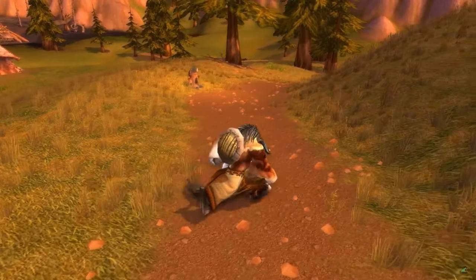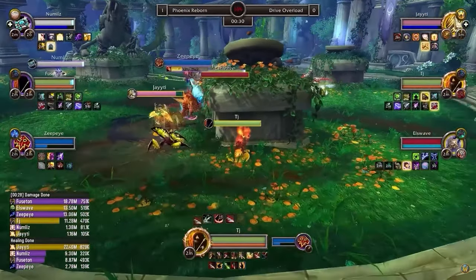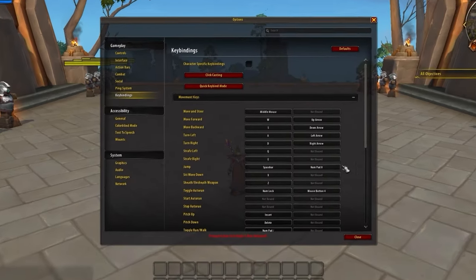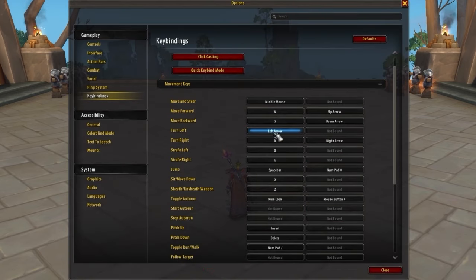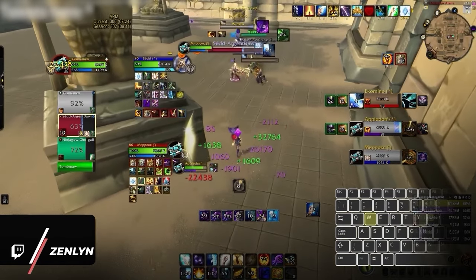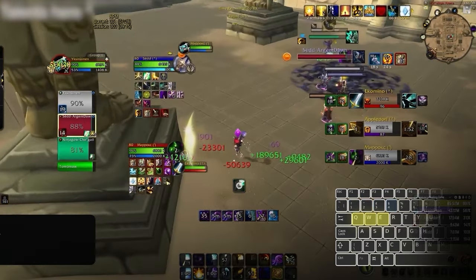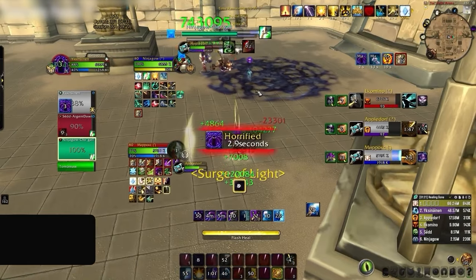Many of you will probably have heard the phrase keyboard turning at some point. This is where it comes from, and while there's obviously a lot of variation between binds, you'll never find any top player keyboard turning. A lot of players opt for just straight up swapping A and D from turn to strafe to keep the standard WASD movement, while others just stick with QWE instead and rebind A and D for abilities. There's definitely a valid argument that WQE is slightly more optimal as it gives you somewhat easier access to the number keys, but honestly it doesn't really matter. Just use whatever is more comfortable or whatever you're used to.